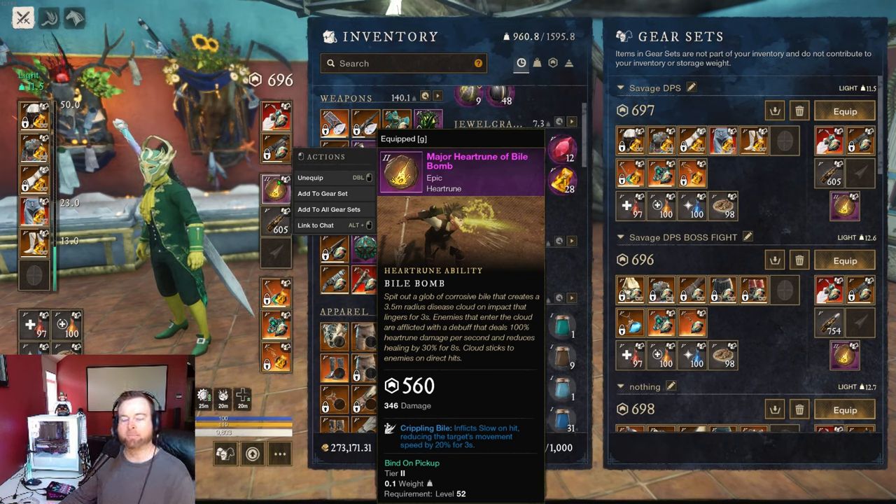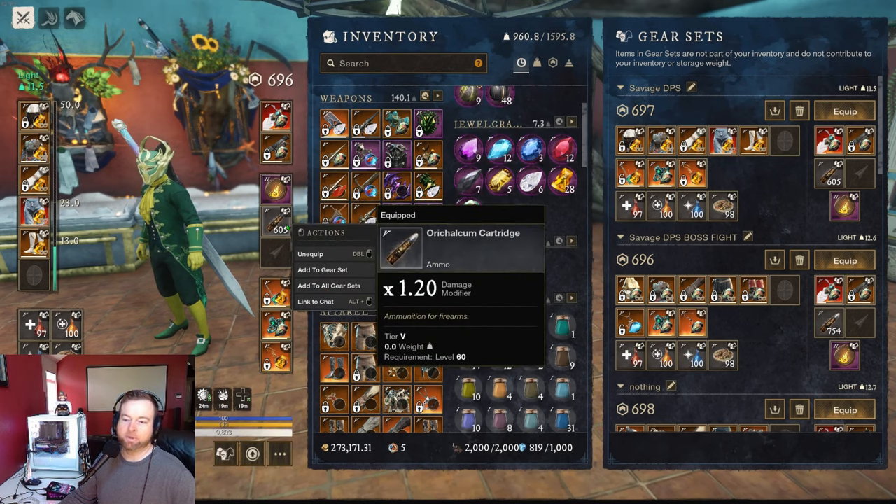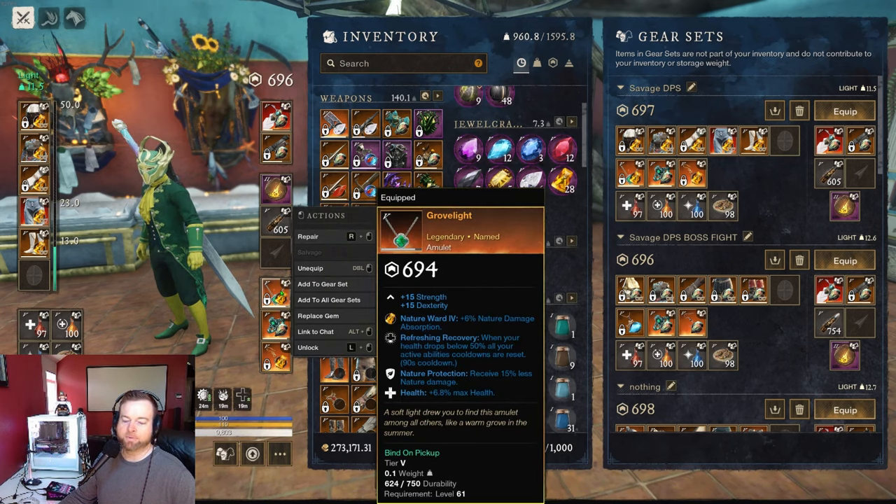What you need to run is the bio bomb. I don't care if you have the blue version — just one of these two. You can go up to gold if you want. The gold version does 50% reduced healing, which is really helpful on some enemies, but this one does 30% reduced healing for eight seconds, which is still fine. In Savage Divide right now, when enemies die they drop a healing circle, so the other enemies are healing constantly. The tank wants to pull them out of the circle, but you also want anti-heal to help yourself and the other DPS. Make sure you have plenty of ammo — you could be in there for a while.